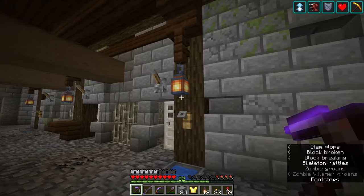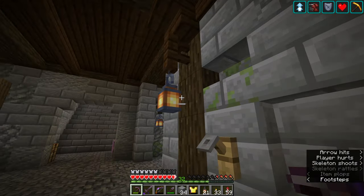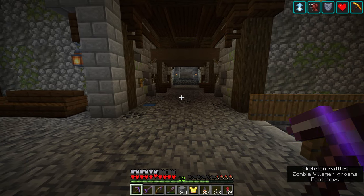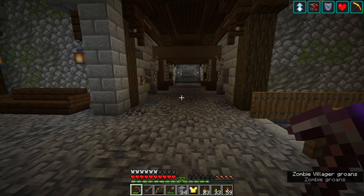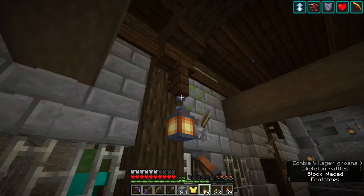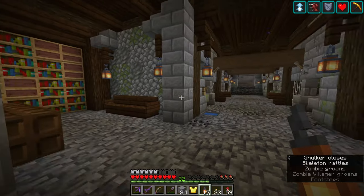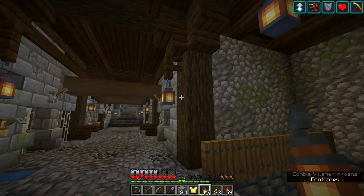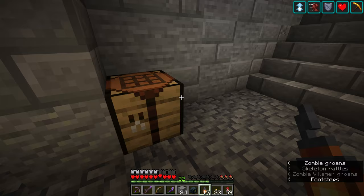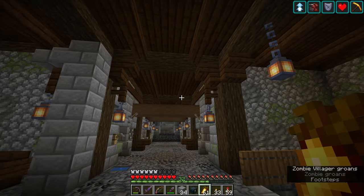One thing I would like to do is when 1.18 comes out and this world gets converted - even though we're going to be focusing on another let's play, I still will be building this area doing bits and pieces off camera. I would like to try and get it so that we have just above light level one, or light level zero, so that nothing can spawn in there but we get a far more atmospheric look. For now we're going to have these torches lighting up the whole hallway, but down the line when the new update comes out, we can probably use some glow lichen or something attached to the walls to make it look nice and ambient.